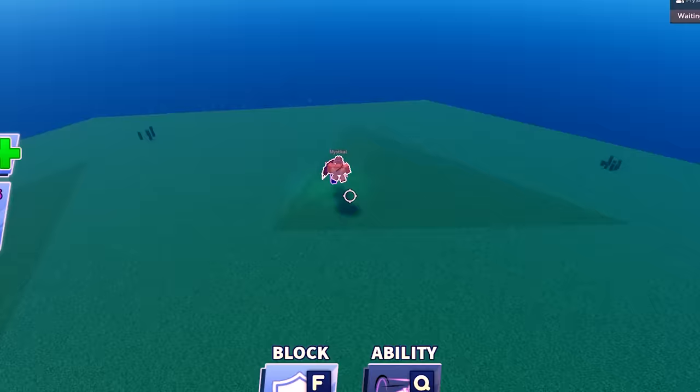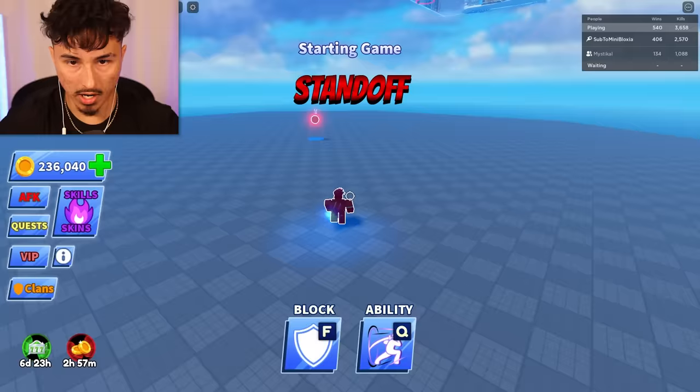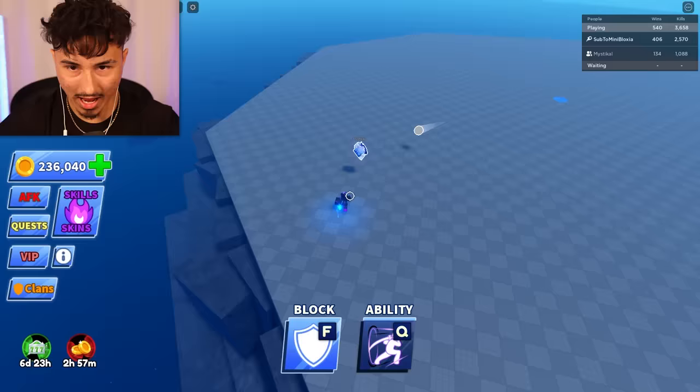So she hits the ball to me, I activate the ability — yo, what the heck? It just teleported me. I thought it teleported the ball or something. That straight up teleported me. All right, let's try this again. I'm going to hit the ball to her, she's going to hit it back, and then I'm going to use the ability.